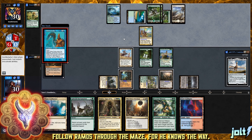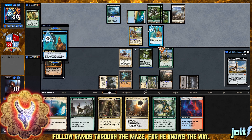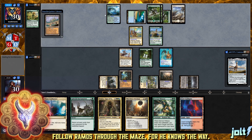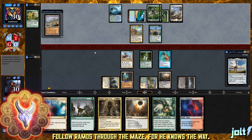They grab Curse of Kruphix, so this puts us in a position to go for Merciless Eviction - exile all creatures. Our opponent has 6 lands total, and we're at 4, so we can still get in a Weathered Wayfarer activation to grab Mana Confluence, get an extra land on the battlefield, and then go for Merciless Eviction. It is a bummer to miss out on Curse of Kruphix, but that's just kind of how it goes sometimes.